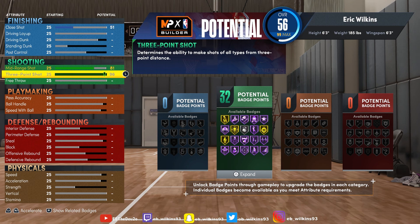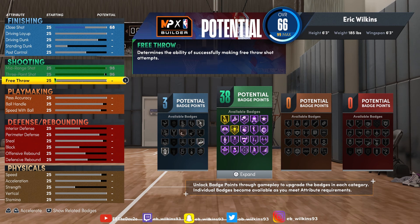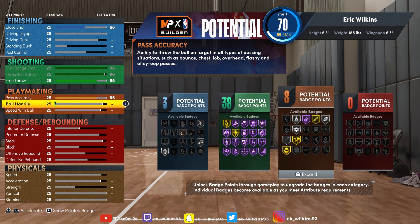Before you even touch anything on this build, the first thing you need to do is go to free throw and max it out. You really need to max this out because he doesn't miss free throws either, but we're not gonna go that crazy — we're gonna give him like an 85. You could give him an 80 but I'll go 85. Give him the bare minimum in pass accuracy, or just enough to get gold bullet passer.